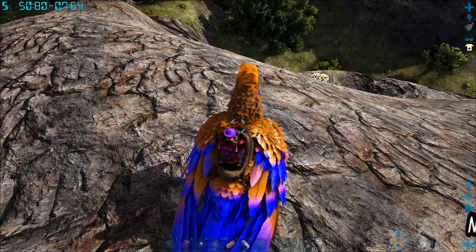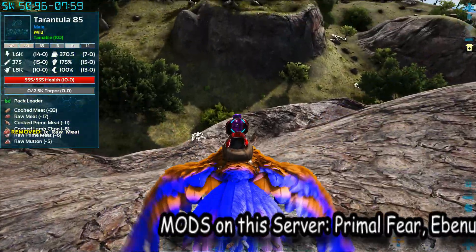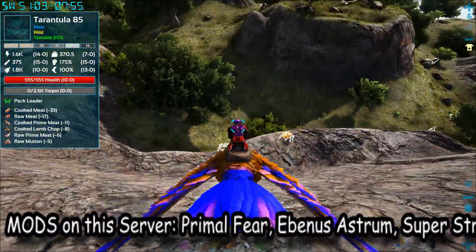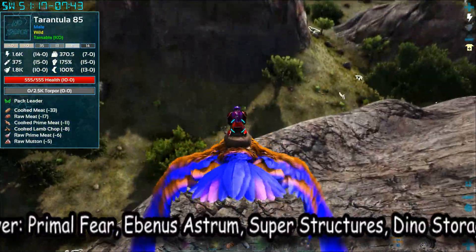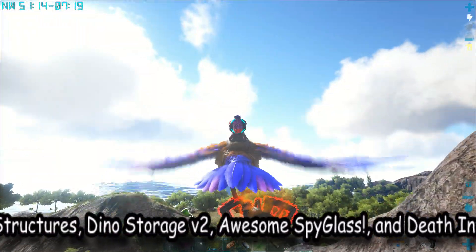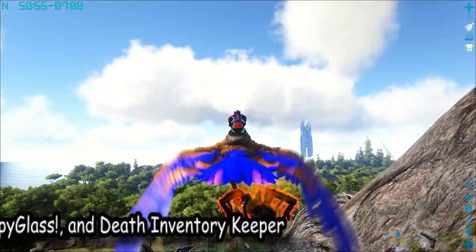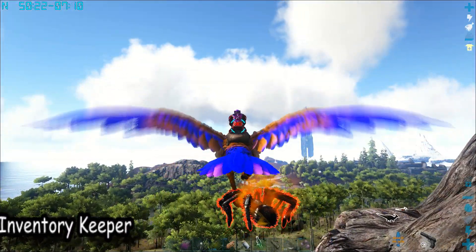All right guys, Kazoo71 here, back on Primal Fear on my server. As you can see, I'm flashing across the bottom the mods I'm using: Primal Fear, Ebanus, Astrium, Superstructures, Dino Storage Version 2, Awesome Spyglass, and the Death Inventory Keeper. These are the mods I'm using on this server — that's why if you die you keep your stuff.